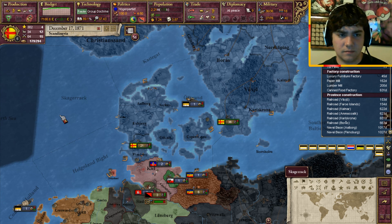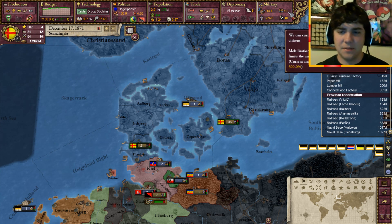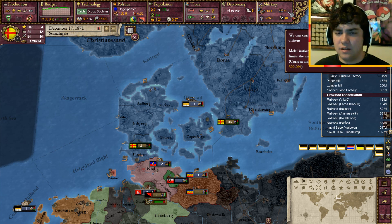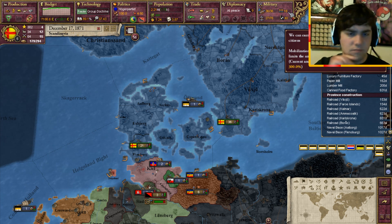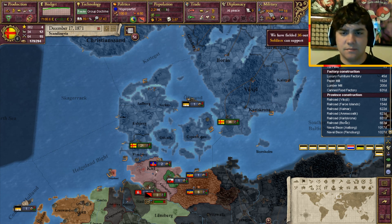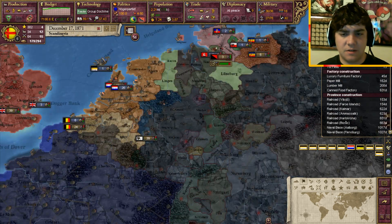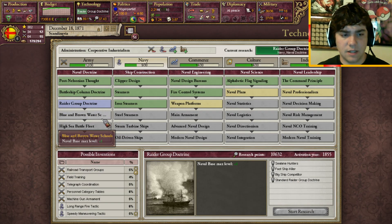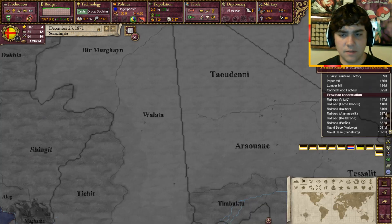Pro-military. Although I would prefer some jingoists. We get 300% mobilization - that's nice. So we can mobilize 144,000 men, that's nice. We definitely need some more ships, so those will be coming soon. Have we discovered the machine gun, or the breech-loaded thing? Yes, we did. I don't know why I'm so dumb. Why have I not started colonizing yet?